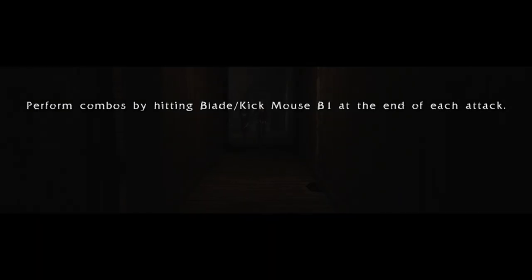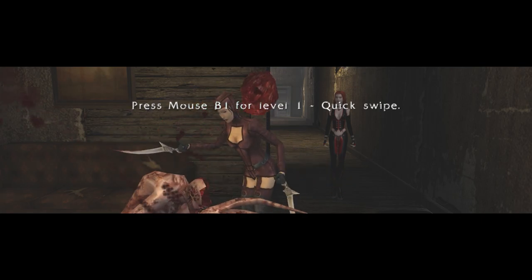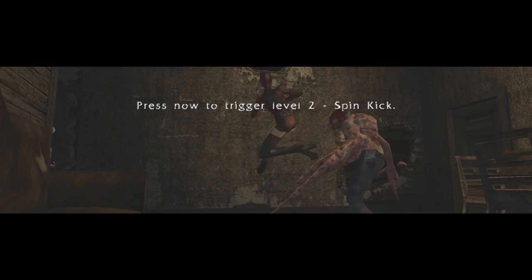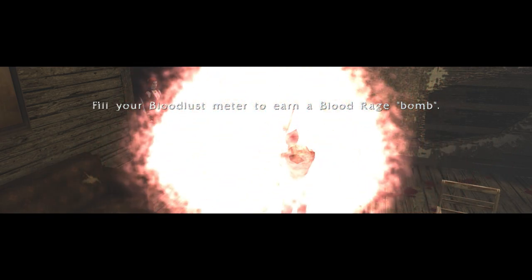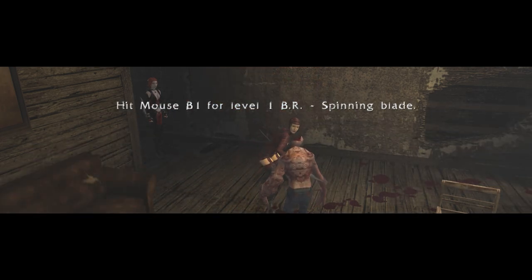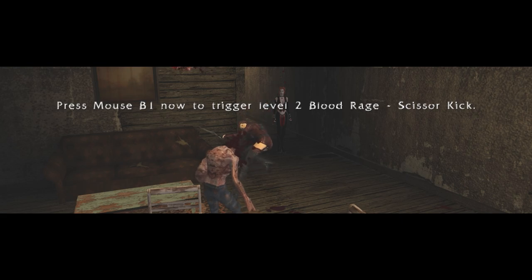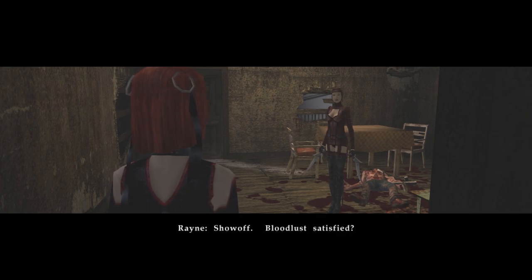Why do they do that? She's not even moving. Press mouse button 1 for level 1 quick swipe. Press again to trigger level 2 spin kick. Fill your bloodlust meter to earn a bloodrage bomb. Hit mouse button 1 for level 1 spinning blade. Press mouse button 1 again to trigger level 2 bloodrage scissor kick. Enter bloodrage with caps lock to gain a speed advantage, increase dismemberment, and perform new attacks. I'm just going to mash the button — I'm not going to time it. Bloodlust satisfied? Not bad.